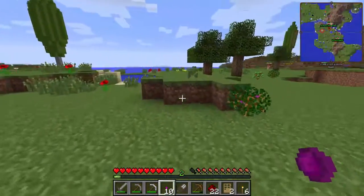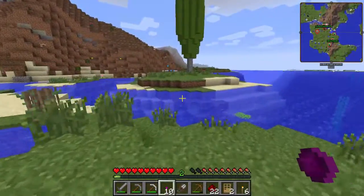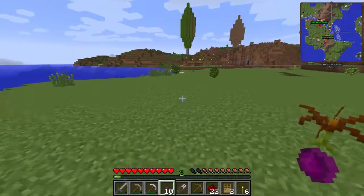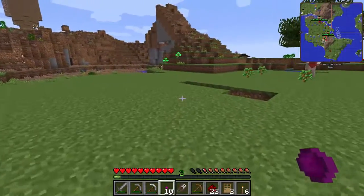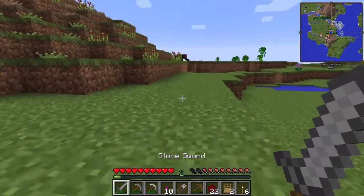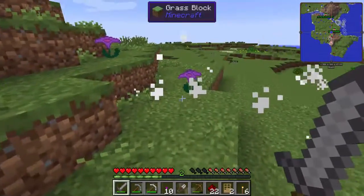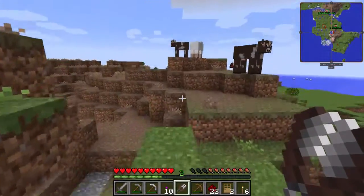What irritates me is when they updated the skeletons, they made them shoot almost too fast. It's really hard to get them when you're walking straight at them. Not that I don't want the game to be more difficult — that's why we add mods, to make it harder — but when you're trying to walk at a skeleton and he shoots faster than you can close the gap, he just knocks you back.